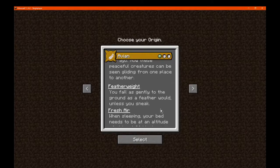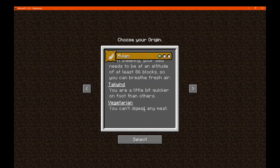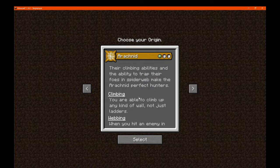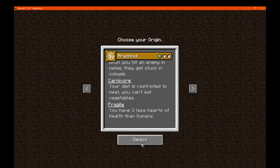Avian is done. So feather falling, sleeping at a certain height, faster, and neat. Now we've got Arachnid for climbing, webbing, and carnivore as well as fragile.